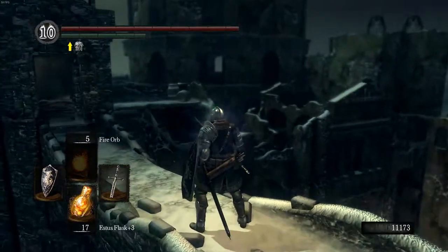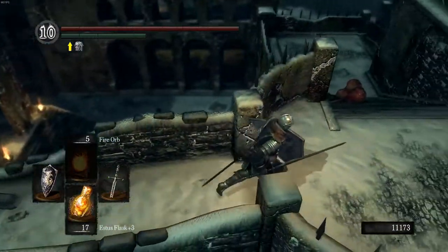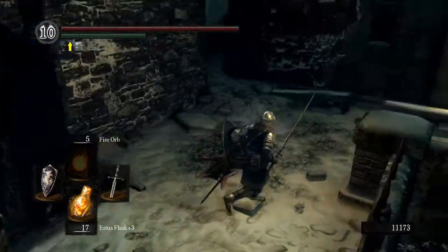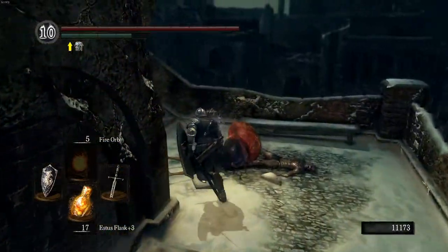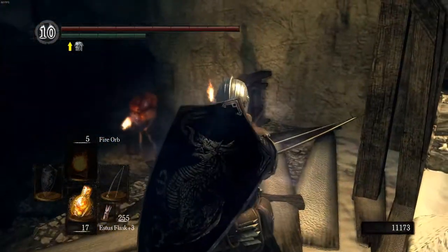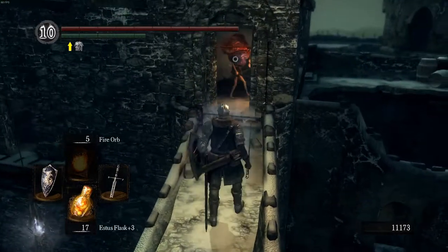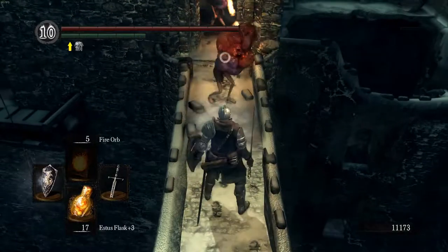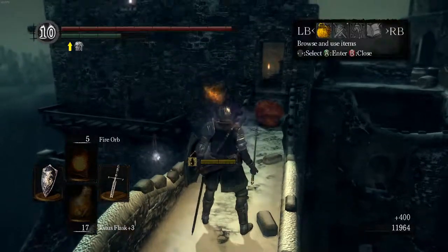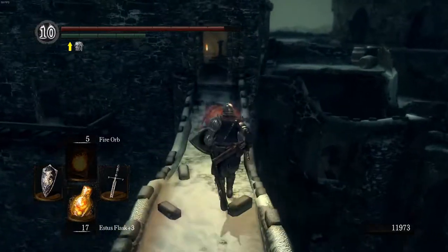That item on the ledge was the Dried Finger. It's an item you activate with infinite uses that makes you more likely to be invaded — it doesn't say that, but it does. It's more for situations where you're really trying to get invaded: maybe you have some sort of ambush set up, you want to lure somebody into your world, you're hiding behind crates looking like an enemy, needing someone to invade so you can get the element of surprise and win a PvP battle. Or maybe you just like getting invaded — that item is for you in that case.